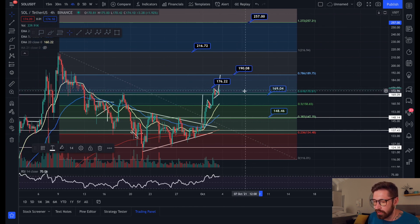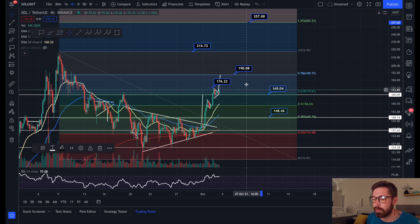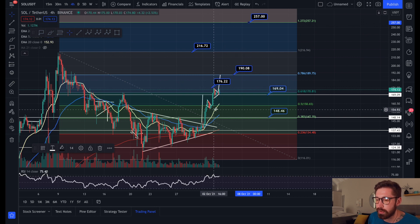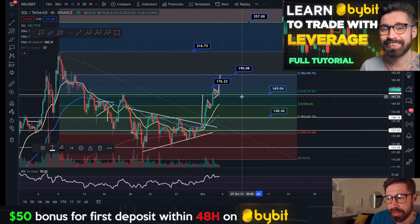$1.90 is your next level of resistance and we have this strong level of support at about $1.69–$1.70. Your next level of support below that is down at about $1.58. As of right now, we're back above the golden ratio, the EMAs are catching back up to the candles, and we're looking healthy for continuation. That's it for Solana — make sure to sign up to Bybit, check out the Discord, and I'll see you in the next video. Much love, take care.